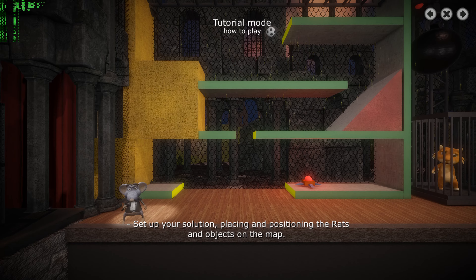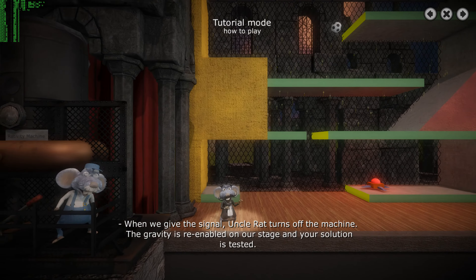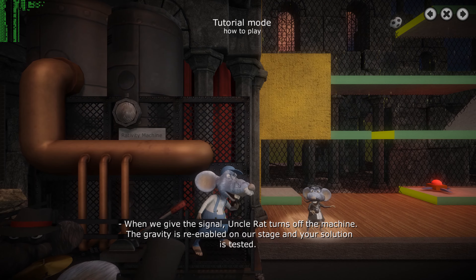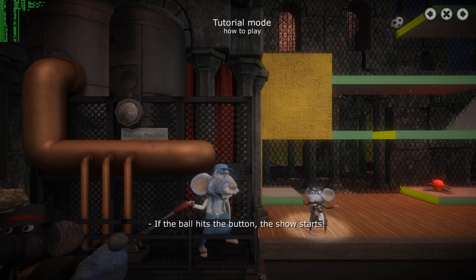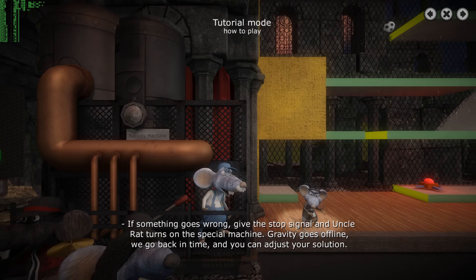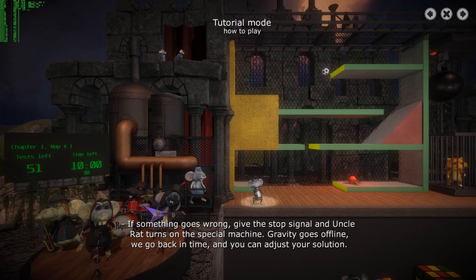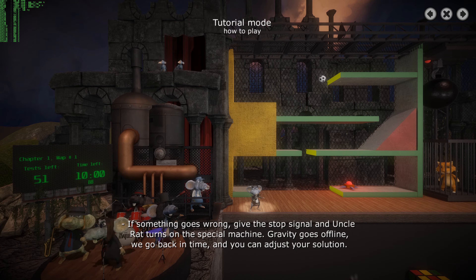Set up your solution by placing and positioning the rats and objects on the map! When we give the signal, Uncle Rat turns up the machine, gravity is re-enabled on our stage, and your solution is tested! If the ball hits the button, the show starts! If something goes wrong, give the stop signal and Uncle Rat turns on the special machine — gravity goes offline, we go back in time, and you can adjust your solution!